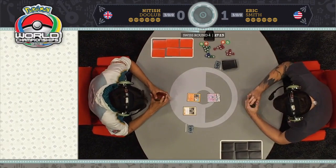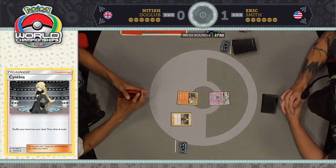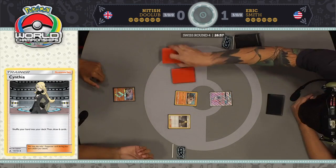He wants to start getting some energy in play, and that's about all you can ask for out of your first turn. He's going to be hoping to get maybe a Buzzwole down, get a basic energy attached for the turn, and probably get a Remoraid down as well. That's really your ideal first turn when you go first with this deck: play an energy, get down some basics.